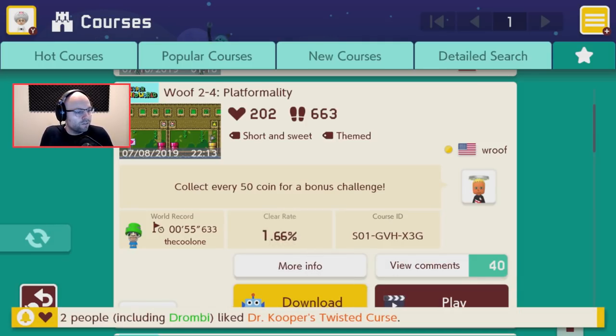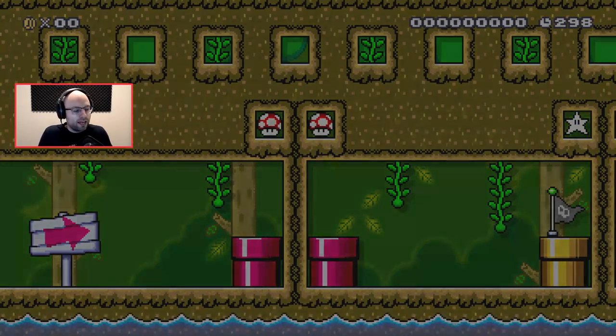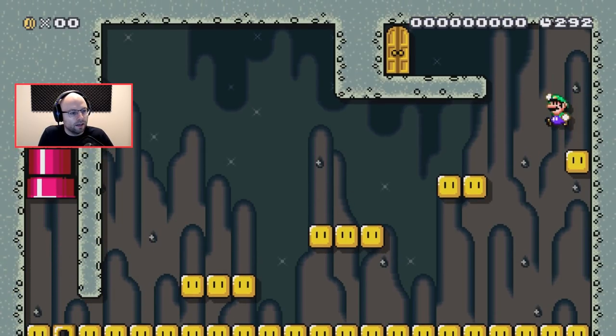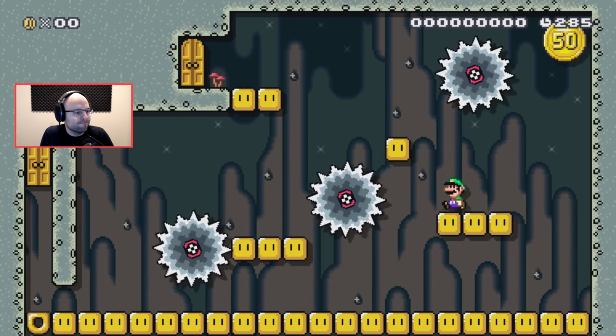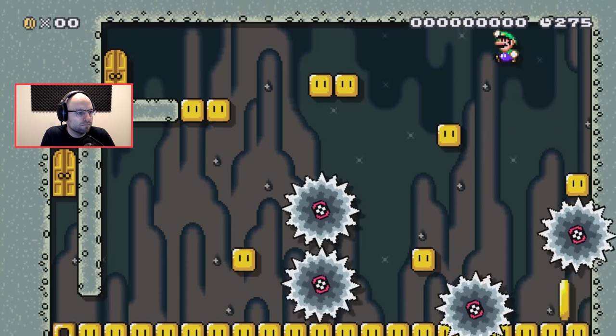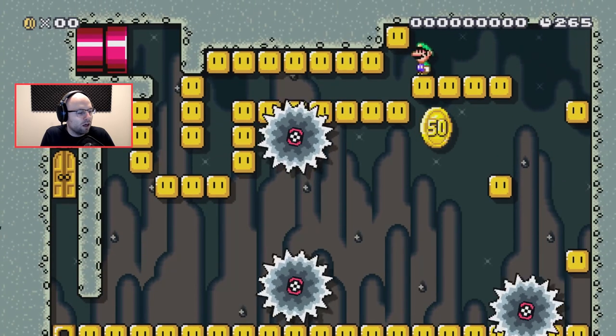Oh, I love it — elegant, delicate. I look at a screen like this and I just get it. My old platforming brain just makes the route for me. I like a level with bonus make-your-own challenges. As long as we don't go for the 50 coin, because I'm a coward, I know that we're gonna be able to make it in time.